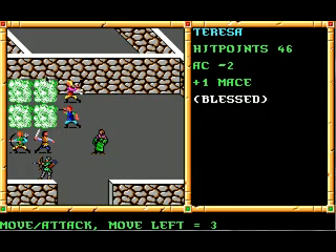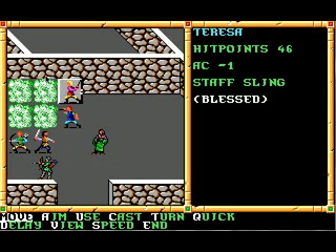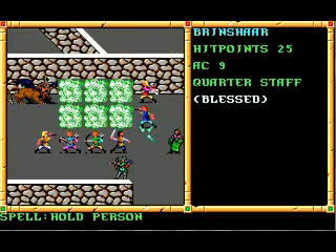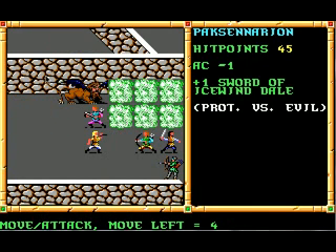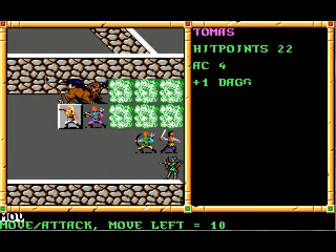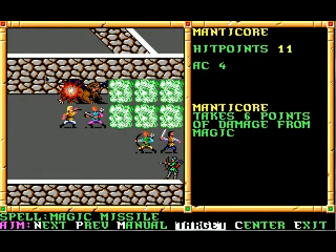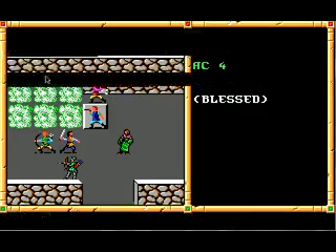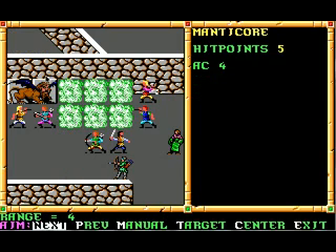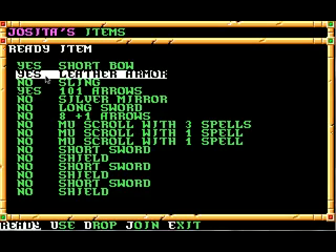She can't quite maneuver around to reach that last manticore, so she'll have to wail away at him with her Staff Slate. The wizard always works. At least now he can't cast his tail spikes. Excellent. Good job, Lucida.